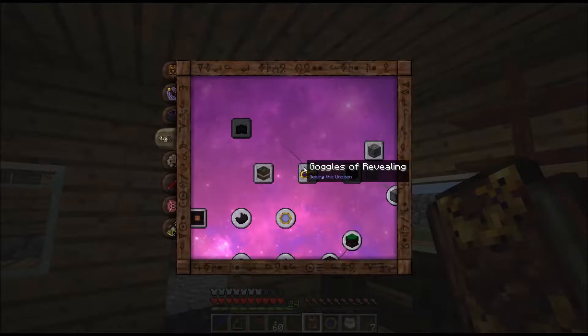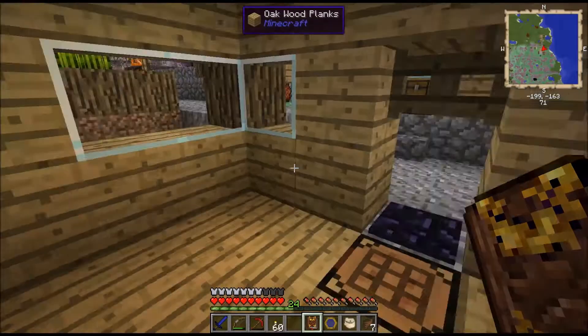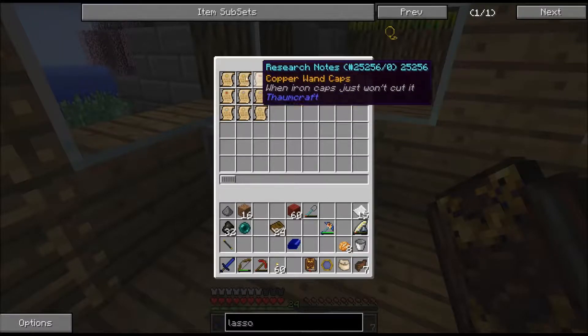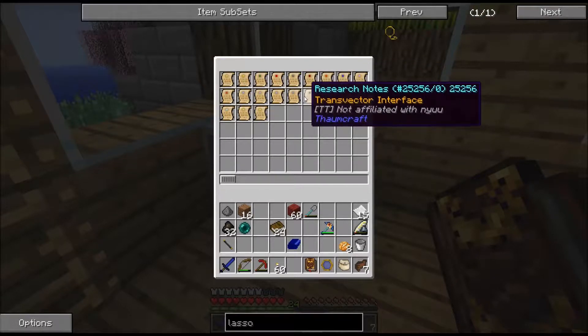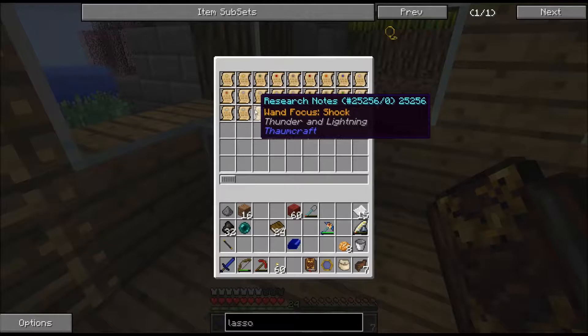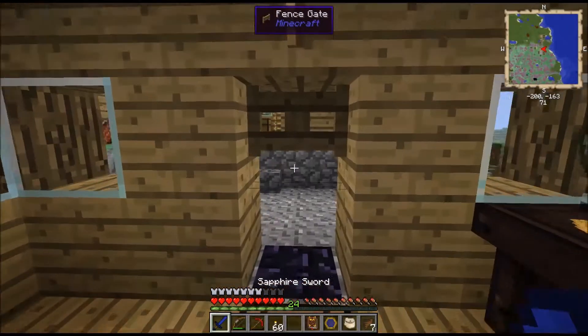So what you do is you come over here and you put one of these aspects in here and then you hit go. You have a random chance - these filing cabinets are great for all these. You have a random chance to create a research note, but based off of what aspect you put in is what you actually get. As you can see, I'm getting multiples of the same by putting completely different aspects, but I'm getting the same ones.